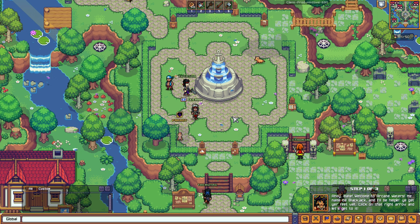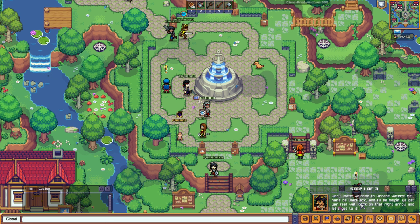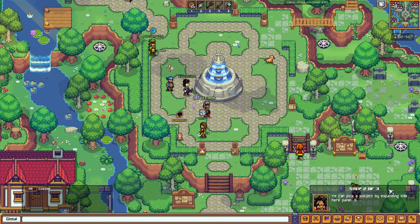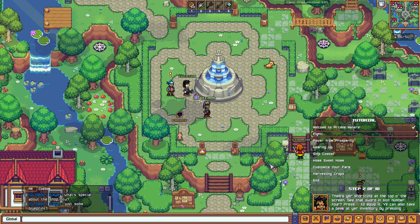There's an exclamation mark over here — I guess that's our quest. Step one of three. 'Ahoy matey, welcome to Arcane Waters. Me name be Blackjack.' You can pick a subject by expanding. Let's expand it — he's talking about shortcuts and he wants me to equip a weapon.